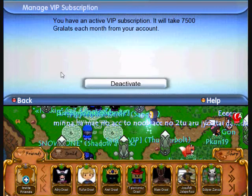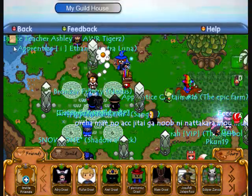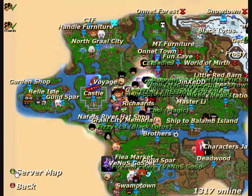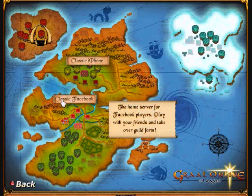So I'm gonna hop on over to the other server. Let me get to the map — server maps — and here's the server map. I don't know why there's other islands on there, I just kind of felt like putting that. Maybe we're gonna have some other servers later on, but this is Classic Facebook. Classic Facebook is pretty much the bonus server you get for playing on PC or getting the VIP subscription to be able to play it on iPhone.